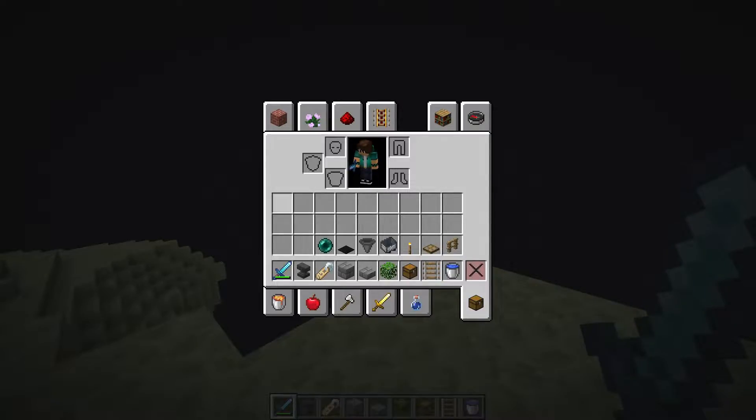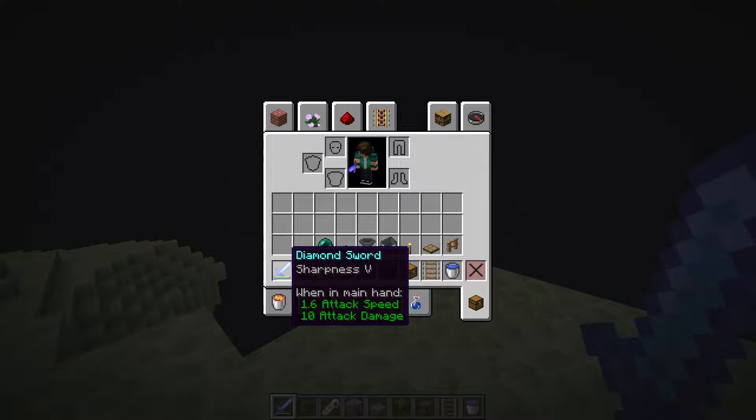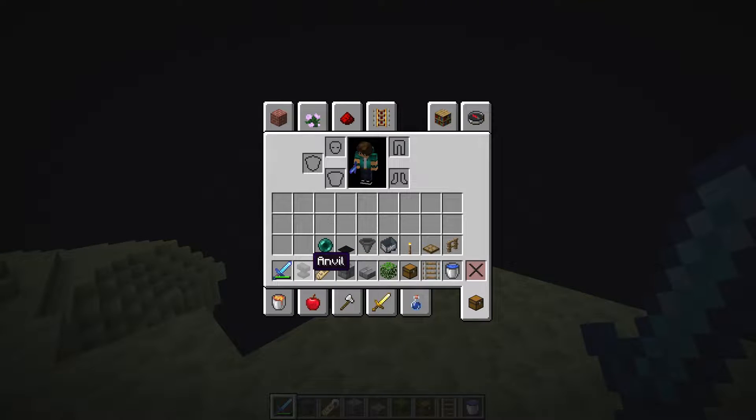First you need a diamond sword — I recommend you put Sharpness 5 on it — an anvil, a nametag, and 2 decoration blocks, which are stone brick and stone brick slab. You can select a different kind of block and slab, it's just for decoration.